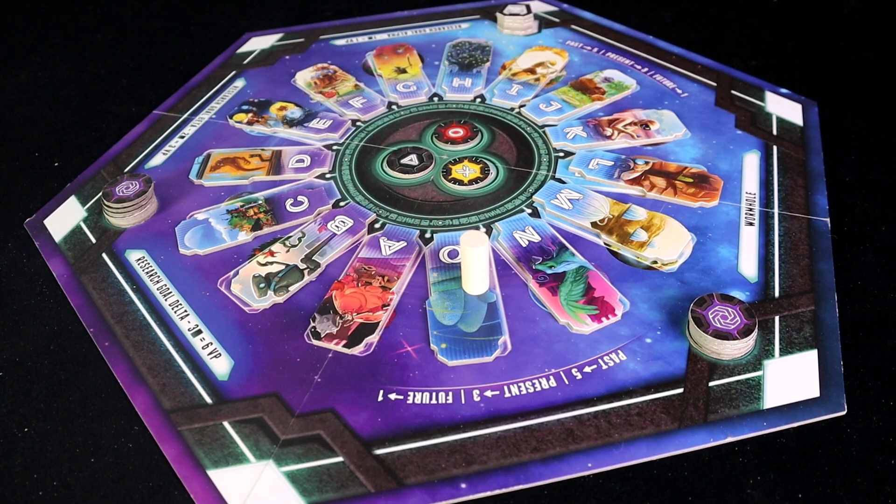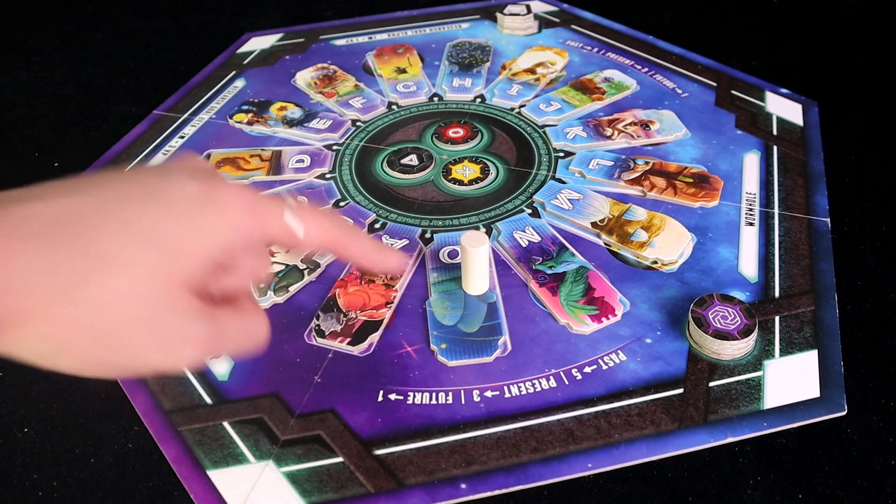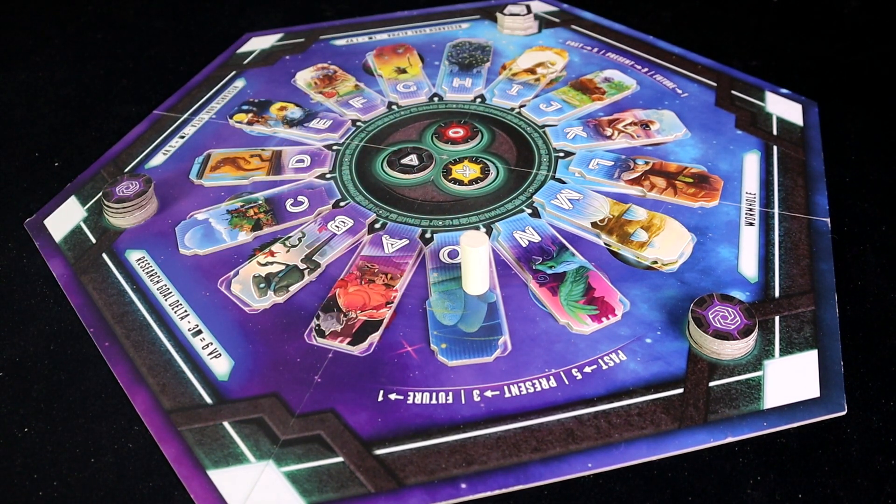In Paradox Initiative, players take on the role of mad scientists competing to claim strands of spacetime from all across the multiverse. On the multiverse board you'll find each world lettered A through O, all with a timeline up for grabs. Each world has a corresponding past, present, future, and nexus card. The more cards of one world set a player gets at the end of the game, the more points they'll earn for that set.